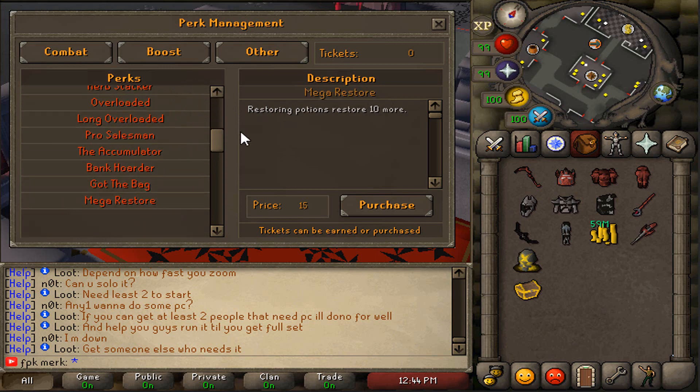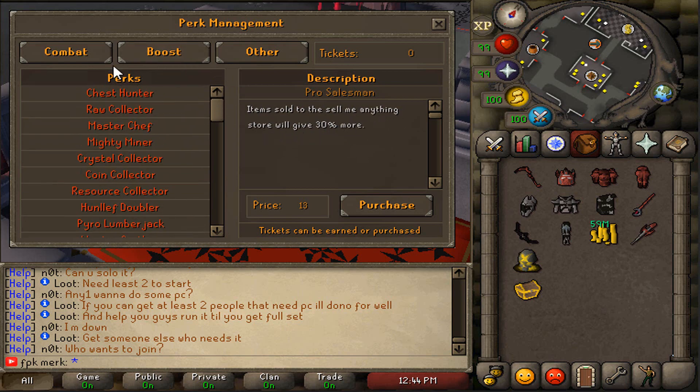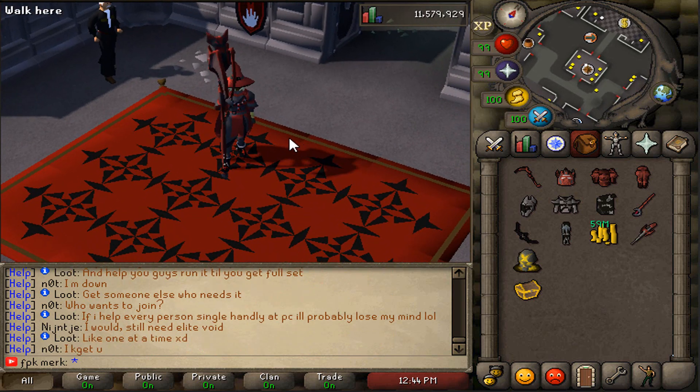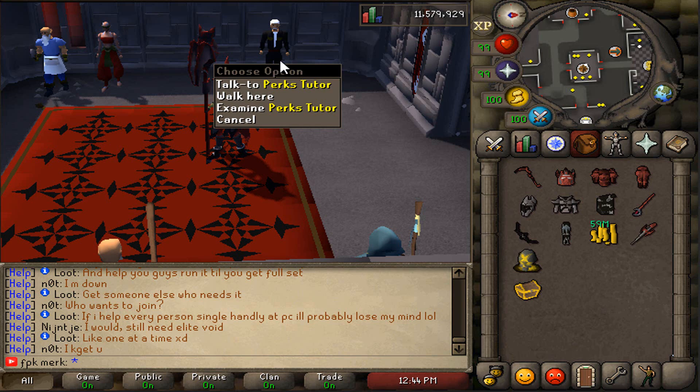There are many different cool perks — for example, Mega Restore: restoring potions restore 10 times more. Pro Salesman: items sold to the store will give 30% more. There are crazy different boosts, abilities, and bonuses. You can obtain perk tickets through BVM, skilling, and different shops, and there is a forum thread that shows all the different ways to get them.